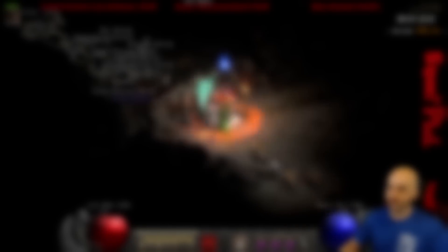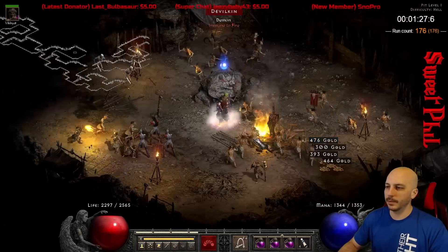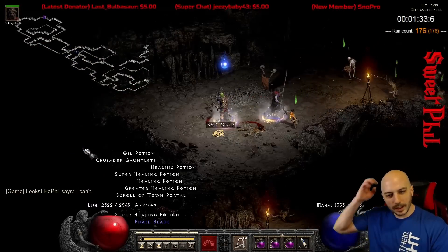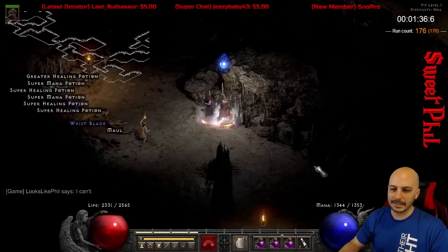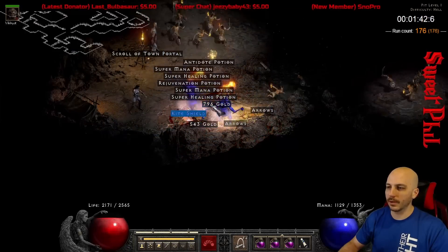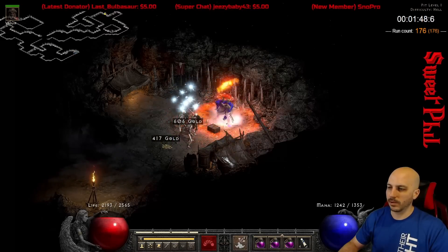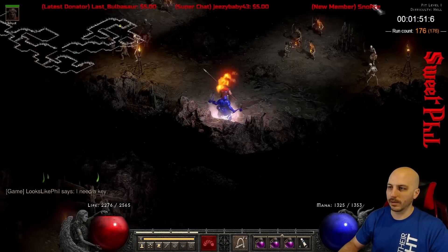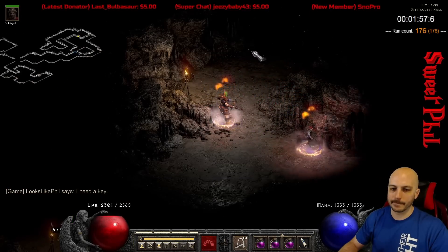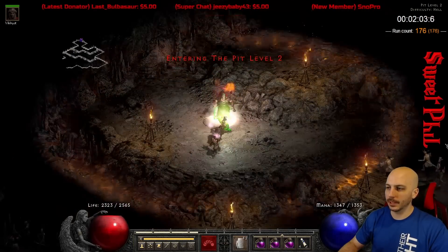Number 1. For this first glitch in Diablo 2 Resurrected, we're down in the Pits with my Item Find Barbarian. It's one of the best Magic Find locations in the game because the monsters are pretty weak and it's incredibly easy to find, along with a good number of champion and unique monsters. Usually on the second level I always see two to three champions or unique monsters — that's what I've understood the maximum to be. Well, on this map right here, I actually have four unique monsters on the second level of the Pits.